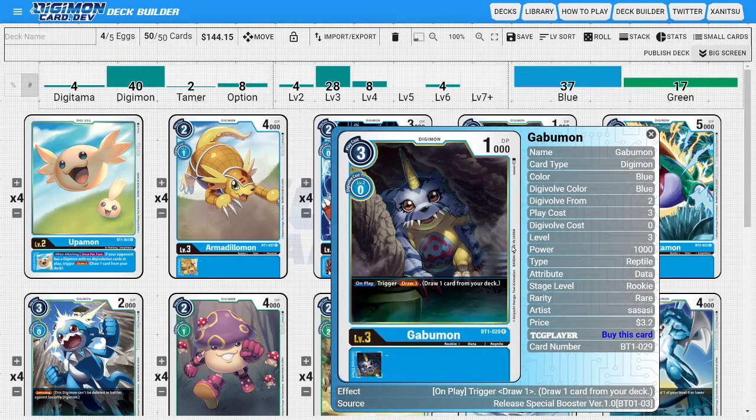Next up I'm going to be running four copies of Gabumon. This Gabumon is really good because he is one of the few other ways we have access to drawing cards, so his on-play ability to draw us a card is the primary reason we want to run him.